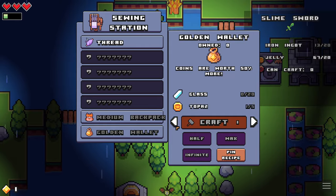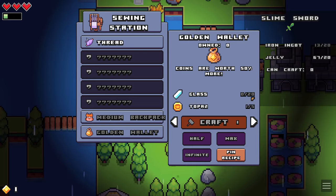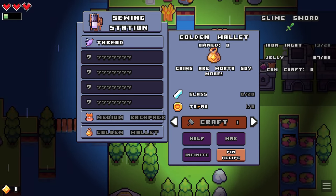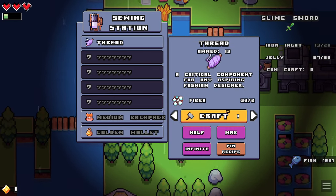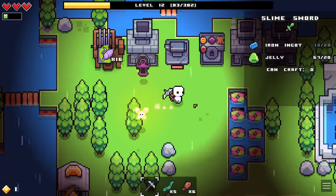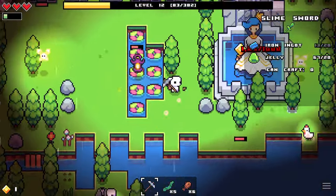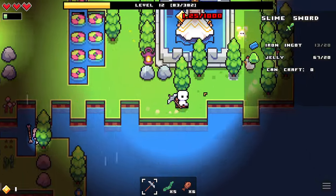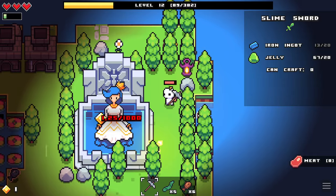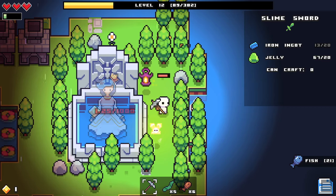But look at this — we got an upgrade. Golden wallet — coins are worth 50% more, and 20 glass and 5 topaz. So we'll just have to keep hoping that we find more topaz. Might as well collect those or make those threads. Maybe that's what we need to unlock in the level ups — a way to make leather. That actually might be what we're looking for.